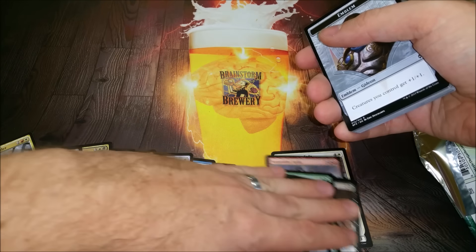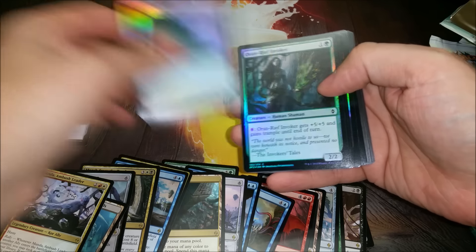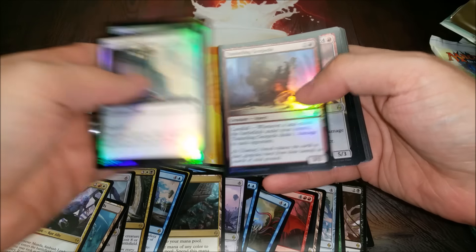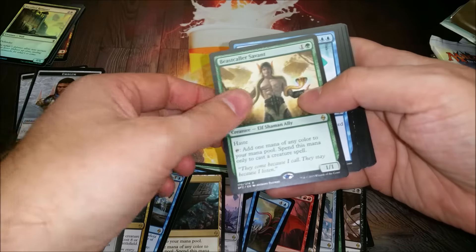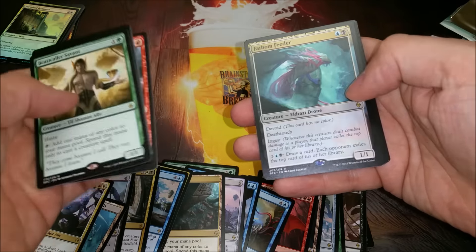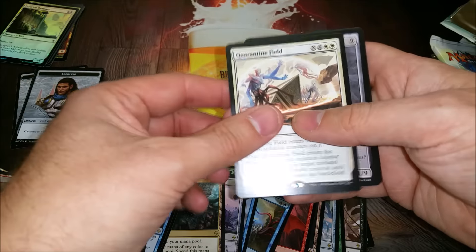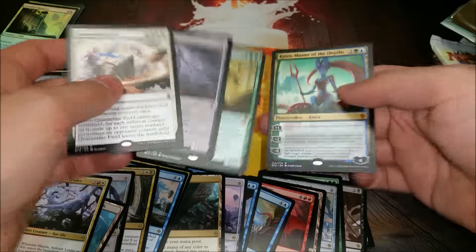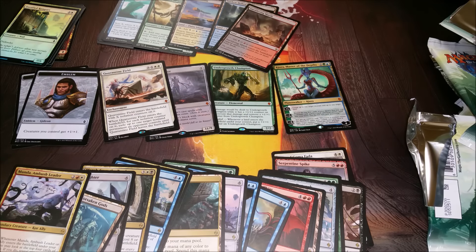Quick recap: here are some of the less-good rares. I got all three emblems — one of each. Some foils: Fortified Rampart, Oran-Reef Invoker, Belligerent Whiptail, Tunneling Geopede, Barrage Tyrant, Transgress the Mind, and an awesome foil mountain. More playable rares: Beastcaller Savant, Ob Nixilis's Insight, Ruinous Path, Planar Outburst, Radiant Flames, Fathom Feeder, and Scatter to the Winds. Lands: Smoldering Marsh, Sunken Hollow, Prairie Stream. Mythics: Quarantine Field, Void Winnower, Undergrowth Champion, and Kiora, Master of the Depths. All in all a pretty good box — no expedition, but you can't get those every box. Thanks for watching, comment below what your favorite card was or what you pulled in your best box.